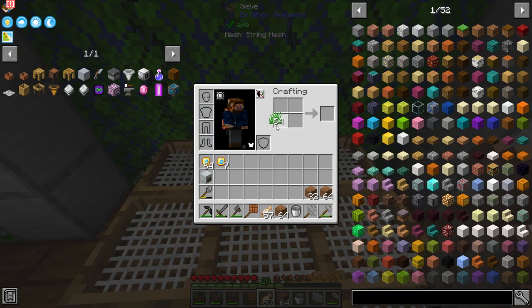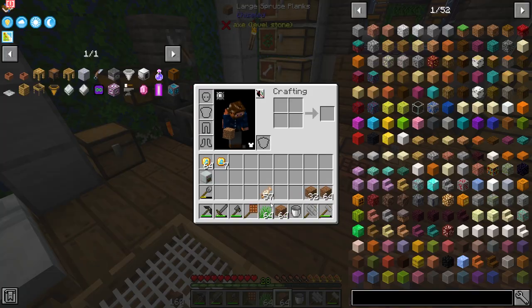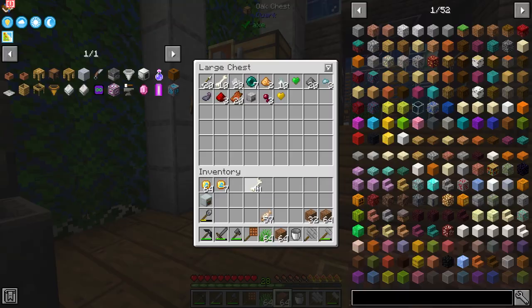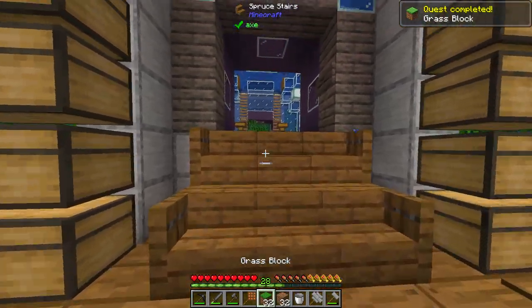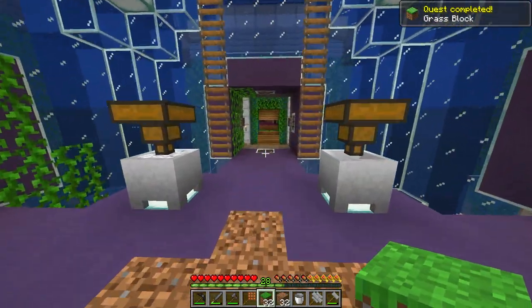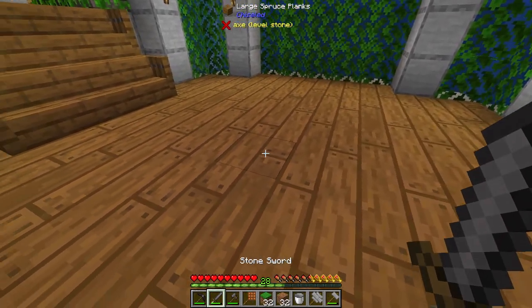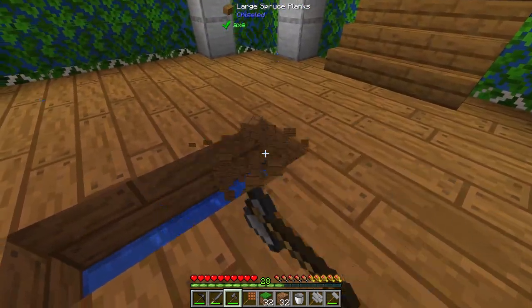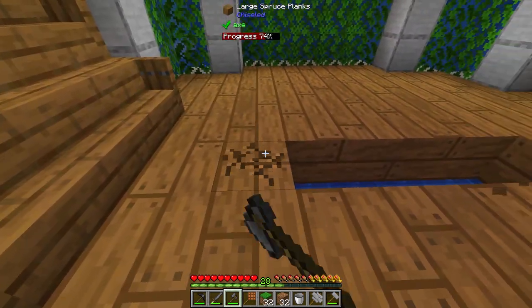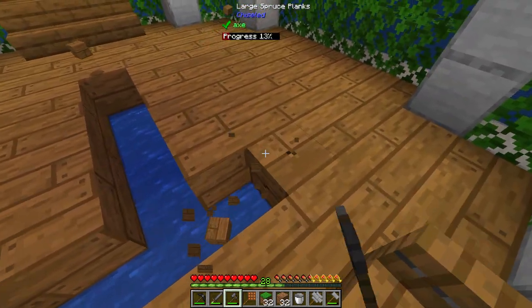So what can we do with this grass? Well, we could place it on dirt and then break it, or we could use bone mill — which is pretty much a renewable resource — or we can sieve the dirt. There's a lot of different things we can do. So first of all, let's go ahead and get a little area set up for grass. I want passive mobs to try and spawn in here. It recommends at least a five-by-five area, and that should be plenty for mobs to spawn in.